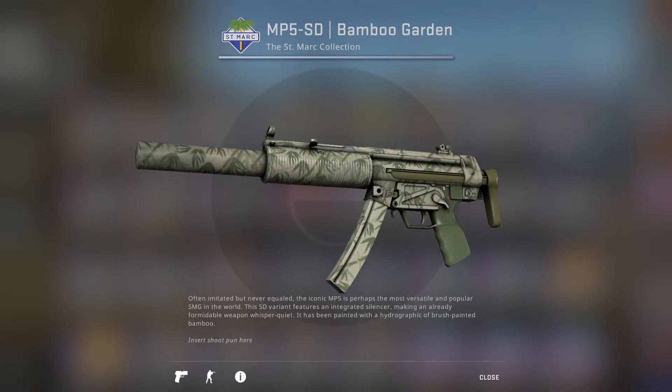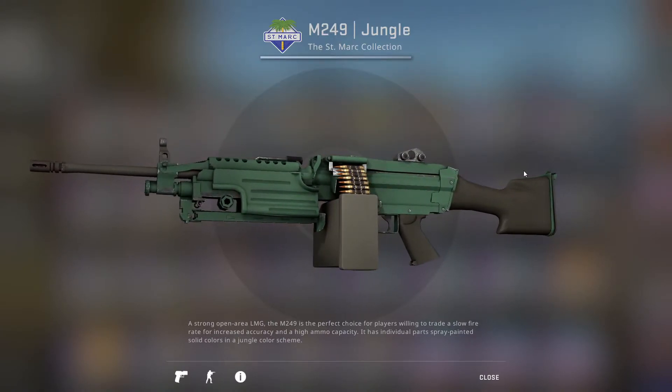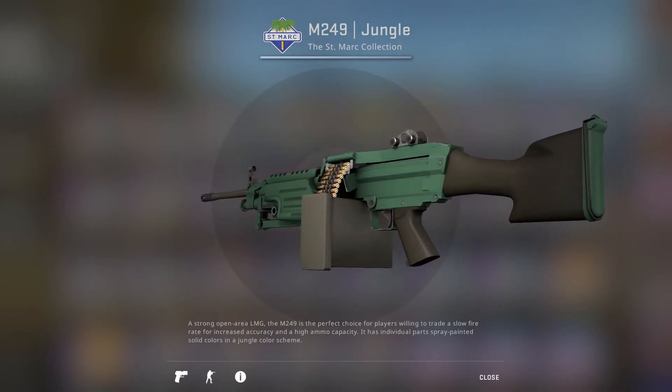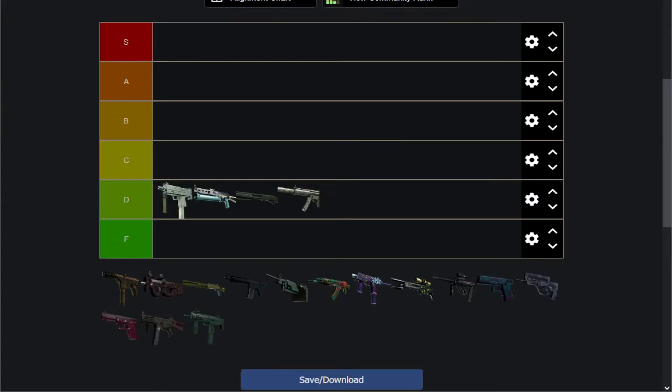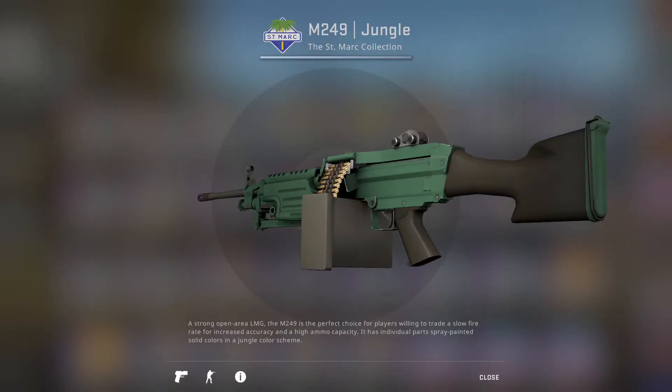Next up we have the M249 Jungle, which has a nice, generally really nice color green as a general finish, and brown pretty much everywhere else. It's definitely a very generic skin, definitely a D tier skin, but I can't really say it's particularly bad, so I'm gonna put it pretty high — probably right below that Mac-10. I think the Mac-10 was a little bit nicer, just barely.